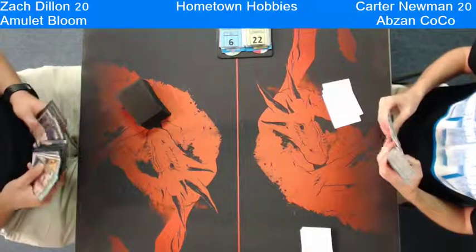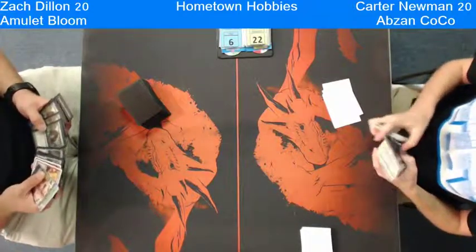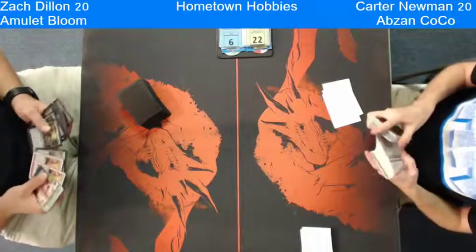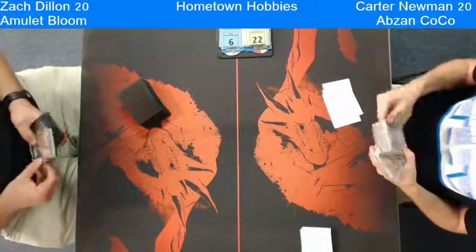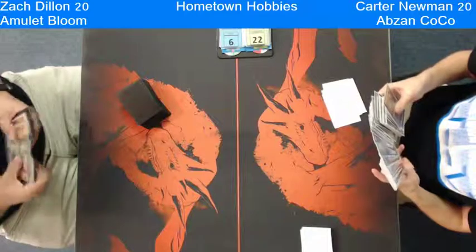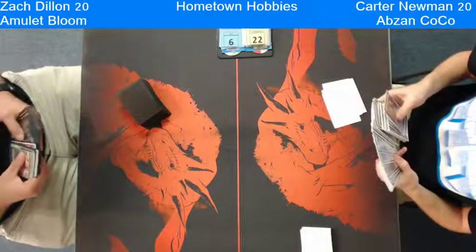They're both sideboarding and it looks like Dylan is looking to possibly bring in Thragtusk. I'm not sure what that's going to do. Coalition Relic is a cool card. Chalice of the Void for 2. Well it doesn't beat the Collected Company though. This deck is really resilient to counterspells like that anyways.